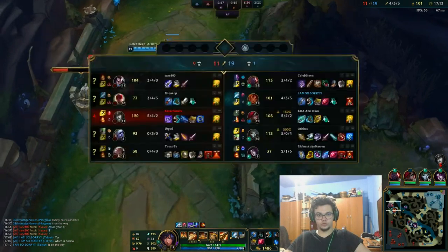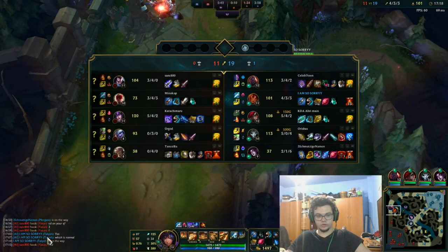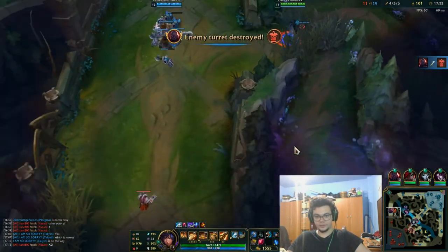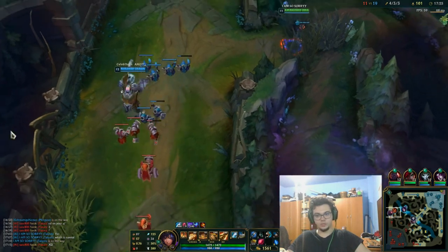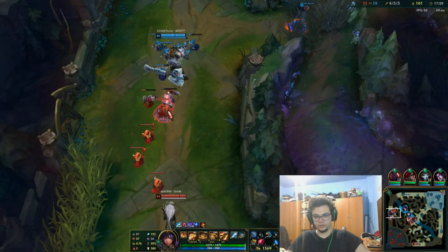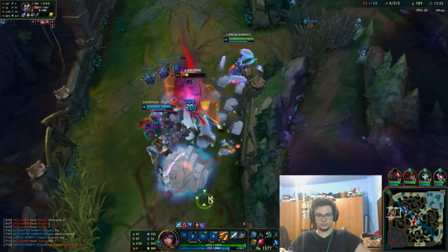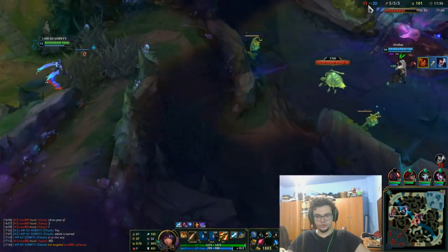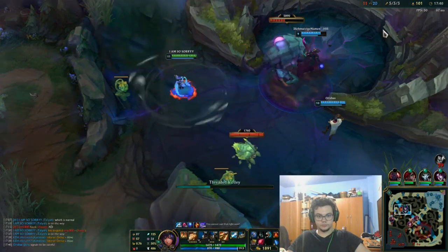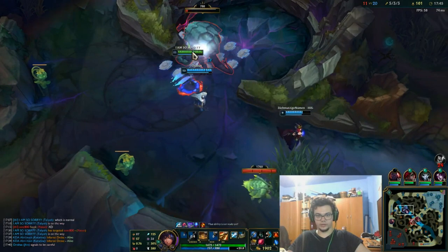I'm going to put a vision ward here and just wait. Look at that Jyasu main right there in the chat. We're just going to wait, kill Jyasu instantly — it's going to be beautiful. Let's just get Herald now and end the game.